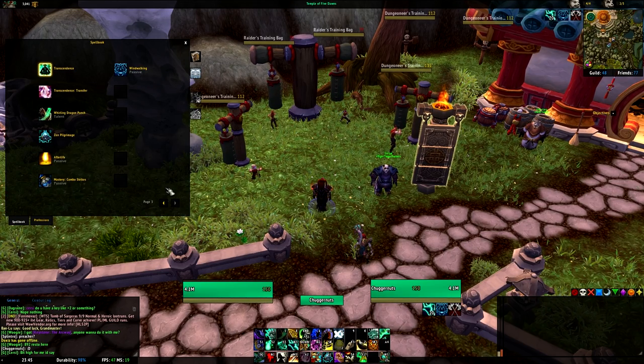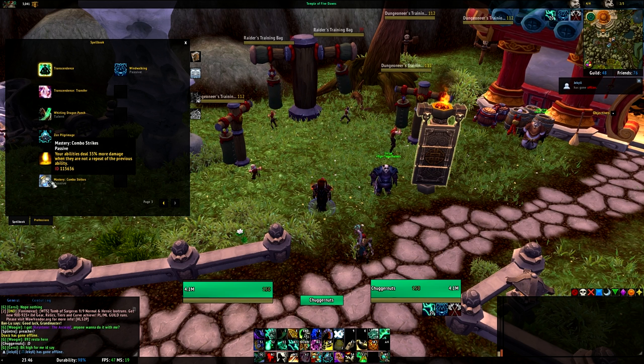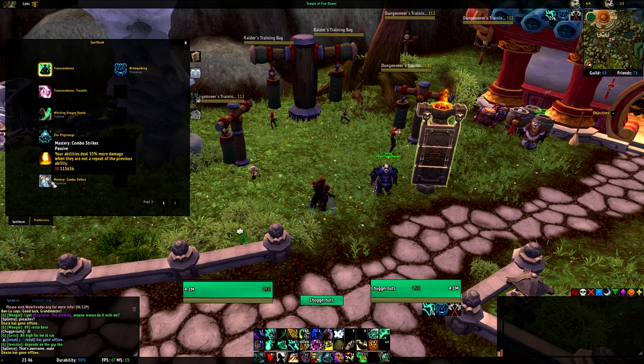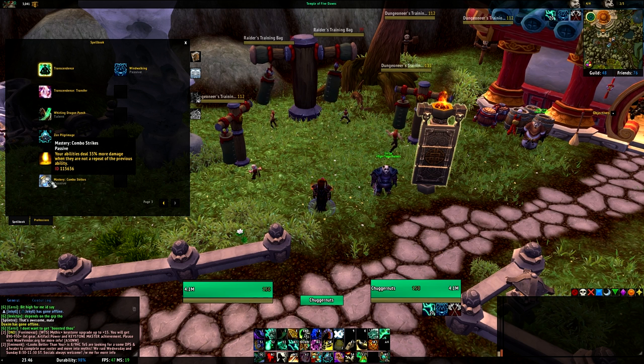Before we get into everything, we have to understand a few basic things. Firstly, Mastery: Combo Strikes. Your abilities deal 35% more damage when they are not a repeat of the previous ability. Sounds very simple, but my god does this change everything that goes on with the Windwalker. What this does is give weight to pretty much every single ability you press, and that's something no other class can really attest to. Lots of people will talk to you about filler spells — nonsense like that — stuff you do while waiting for the cool stuff to come back. Not so with the Windwalker. Every single spell and ability you have matters because it's going to contribute to this mastery. This is what you get when you actually stack the stat mastery, so bear that in mind as we go through this.